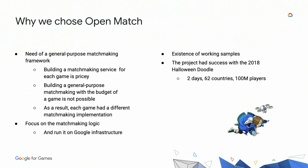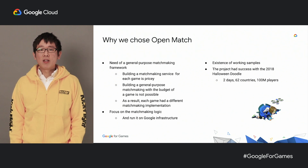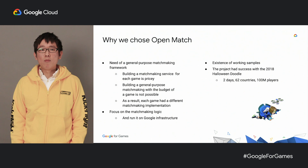There are four reasons why we decided to use Open Match. The first is because we wanted to make a general purpose matchmaking framework. Building a matchmaker for each game is expensive, and building a general purpose matchmaking solution on a game budget is not possible. As a result, each game had a different matchmaking implementation, and depending on the type of matchmaking, building a matchmaker for one game can take anywhere from six months to a year. In Kick Flight, the development of matchmaking logic was about one to two months, and it took about one month for version updates and load tests. Most importantly, this knowledge can be reused to build faster using Open Match in the future.